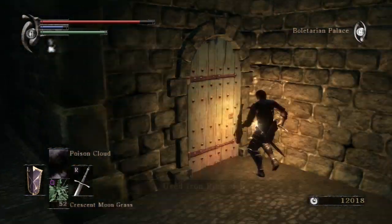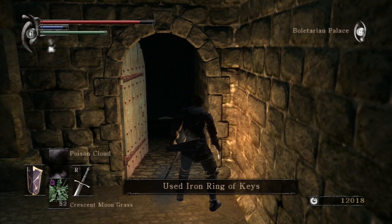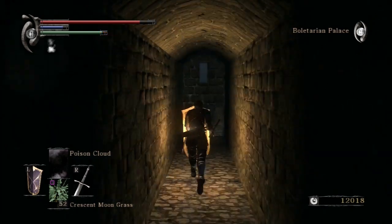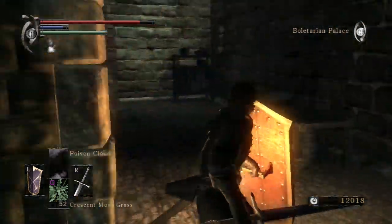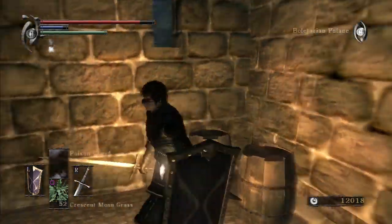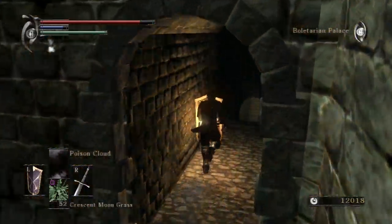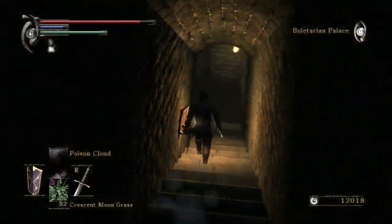Now that the Blue-Eyes Knights are cleared out — literally at the end of 1-2 — you find the guard tower leading down to Bjor, and a fat official who guards another set of keys which we will need shortly.